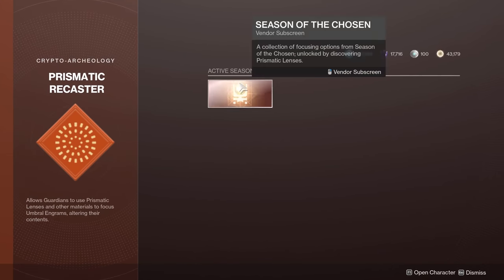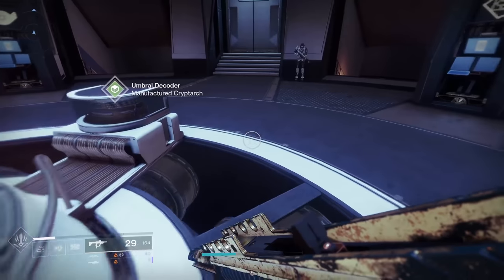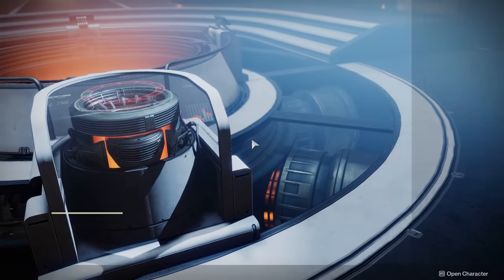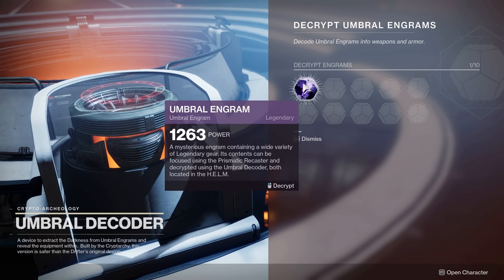The Prismatic Recaster takes any umbral engram you have. You could skip it and go straight to the umbral decoder to get a random piece of loot — pretty much anything in the world loot pool, armor or weapons, not very focused, similar to a random legendary engram. But the whole purpose of the Prismatic Recaster is to take that umbral engram and give it direction.